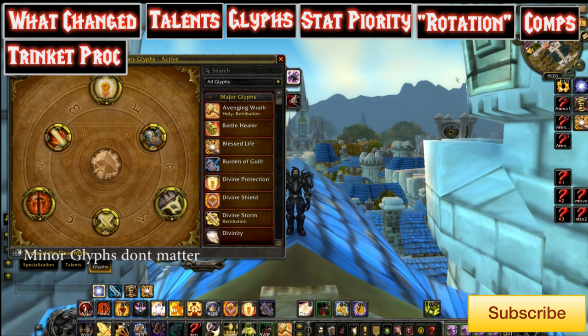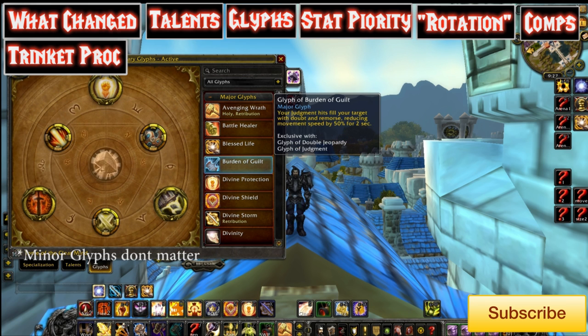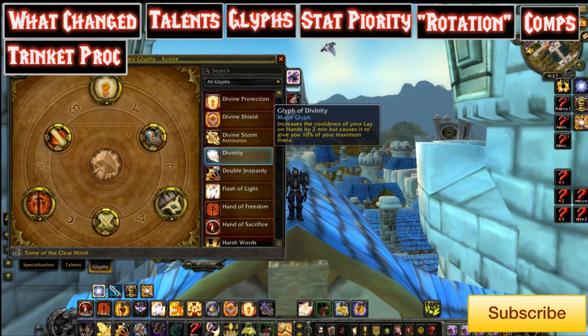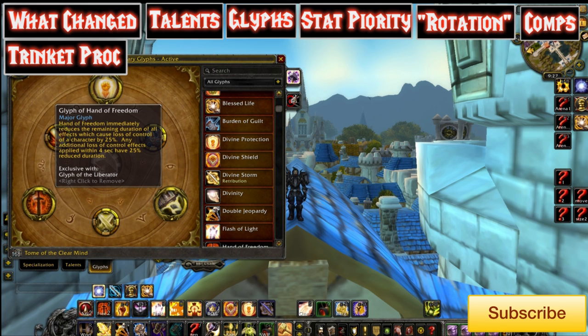Sometimes if the CC isn't crazy but they have ridiculous damage output, instead of Hand of Freedom I run Burden of Guilt and the Word of Glory glyph to increase my damage when I heal other people. Say it's a TSG and they're tunneling my healer — I'll be using Word of Glory often on my healer to heal him and at the same time increase my damage, because most of the time if you're facing a TSG training your healer there is a time limit. No matter what, there's a certain amount of time and cooldowns you can rotate through before they get the kill. Having more damage and being able to slow them down with Burden of Guilt would be more ideal than having a melee wall and a CC reduction when they're just DR'ing stuns.